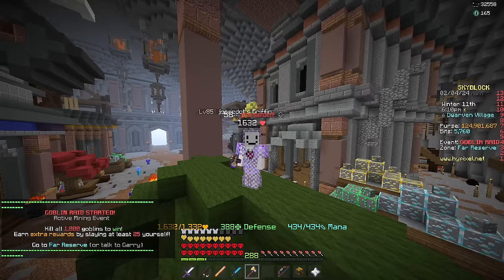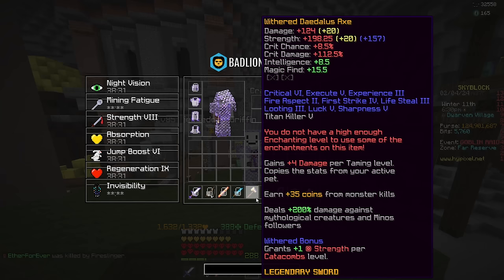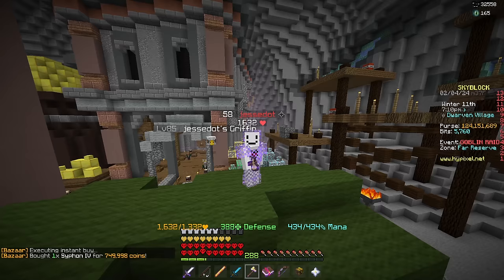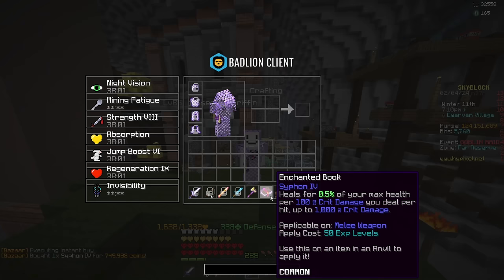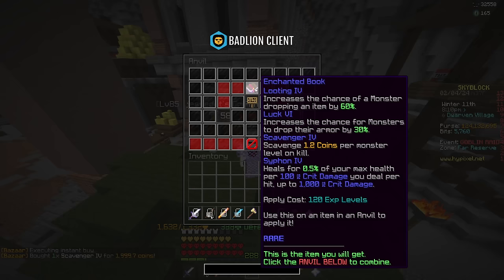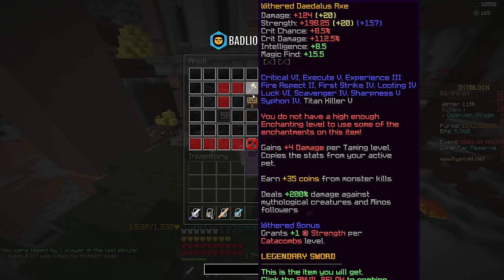This Daedalus axe could use a little bit of an upgrade — it's missing a lot of enchants. I'm going to buy Siphon 4 for 780,000 coins, Lux 6 for 10,000 coins, Looting 4 for 7,000 coins, and Scavenger 4 for 2,000 coins. Combining these books costs 120 levels. I'm now going to spend some time getting the remaining enchants from the enchanting table.